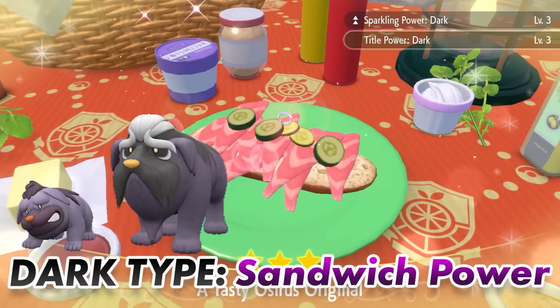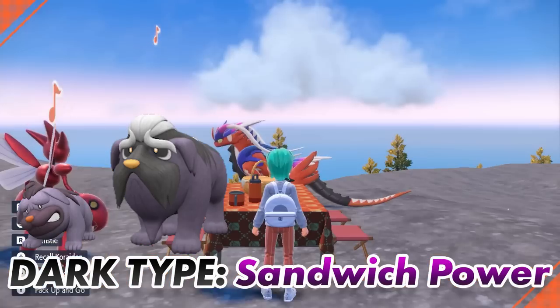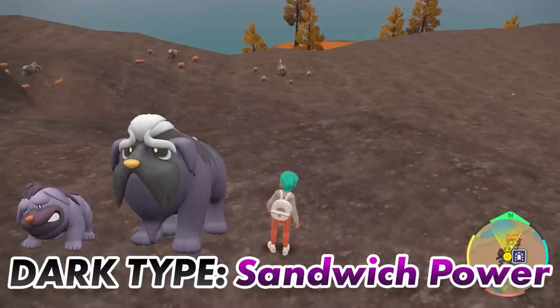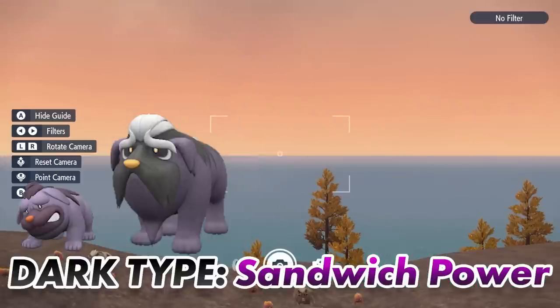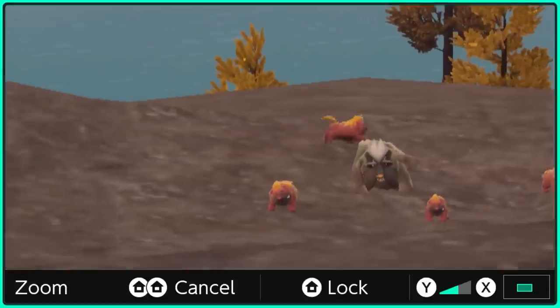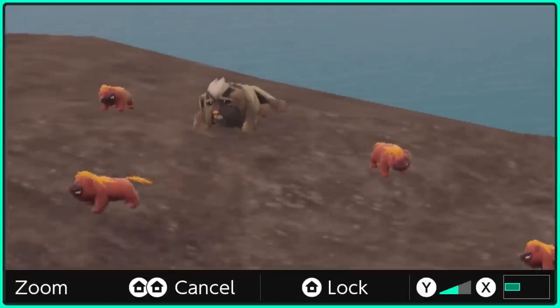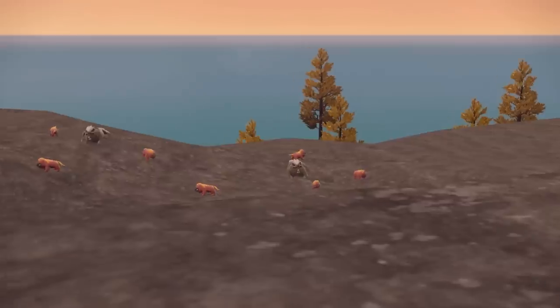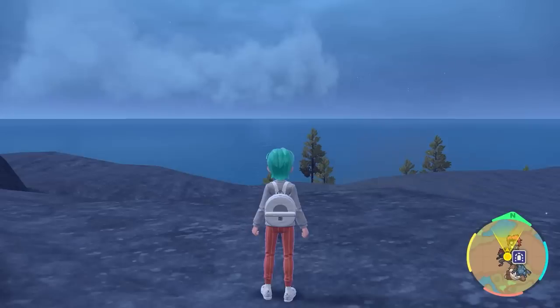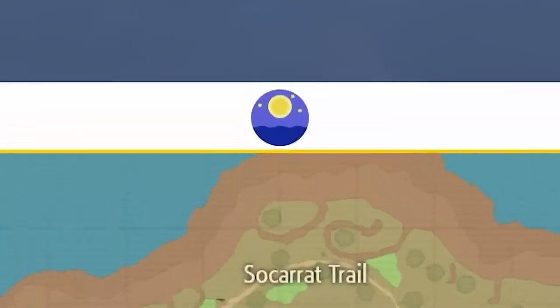Next one is dark type sandwich with sparkling power and encounter power for Maschiff and Mabosstiff, and they are going to appear again in family groups — so you'll get the evolution and the pre-evolutions here. You can use the zoom function if you like, not really necessary, but the shinies for these ones are easy to spot. Just repeat the process until you get the shiny appearing.